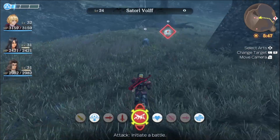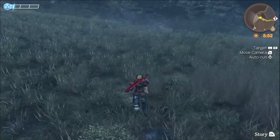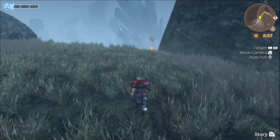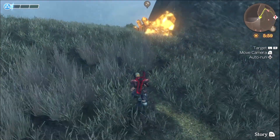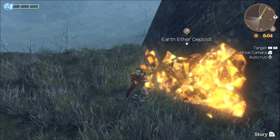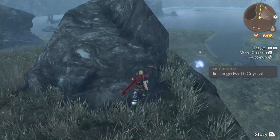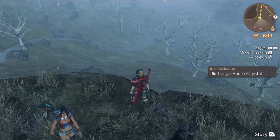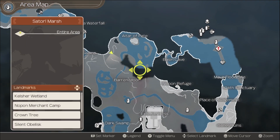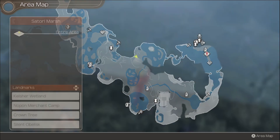I'll definitely go back and do that quest. But before that, I do want to go over here because there is the Eta Deposit — you know I love my Eta Deposit. I thought that was a red item warp for a second, but nah, it was just a crystal. And if I look at my map — oh wow, I was right there the whole time. Man, I really suck.